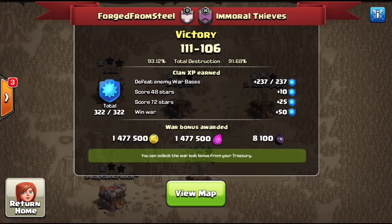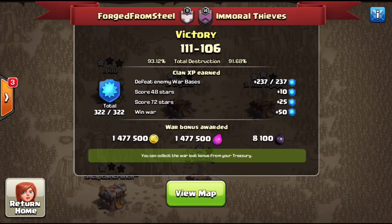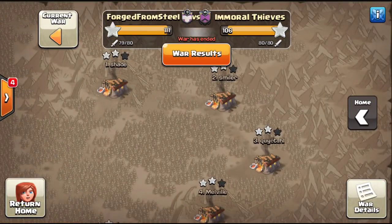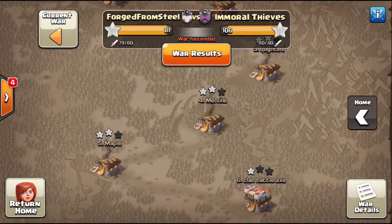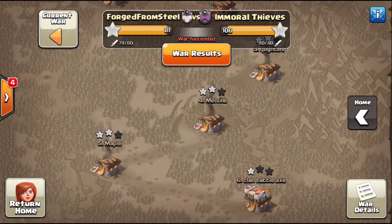What we're going to be talking about today is some highlight attacks from the Fortune Steal versus Immoral Thieves war — again, this was a random matchup. If you missed the last video, a fresh 10v10 using five lightning spells, I will have a link to that at the very end. Stay tuned to the end because I've got a 10v11 two-star at 60 percent to show you.